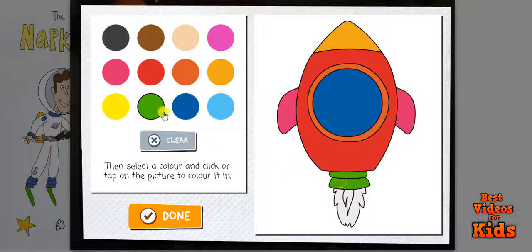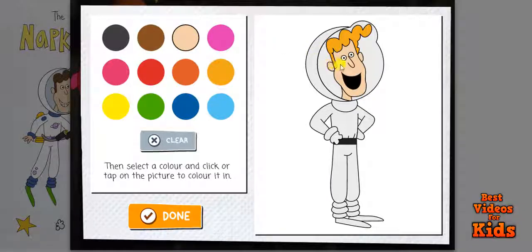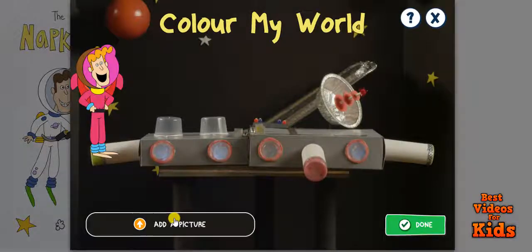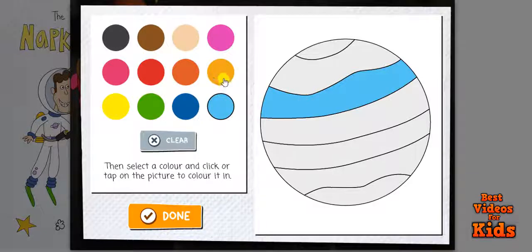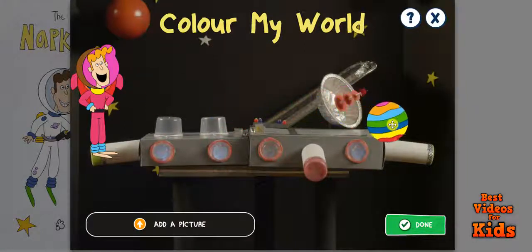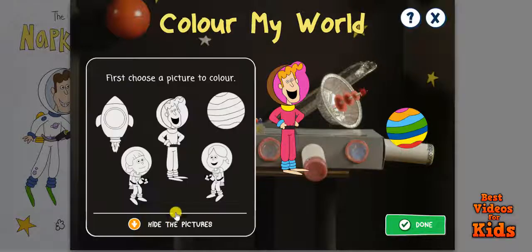Clear! Now, move the picture to where you want to place it on the background. Clear! Add a picture. Done. Add a picture. Add a picture... Clear.